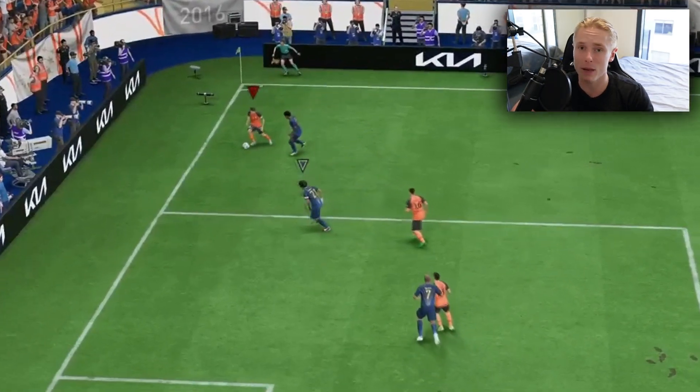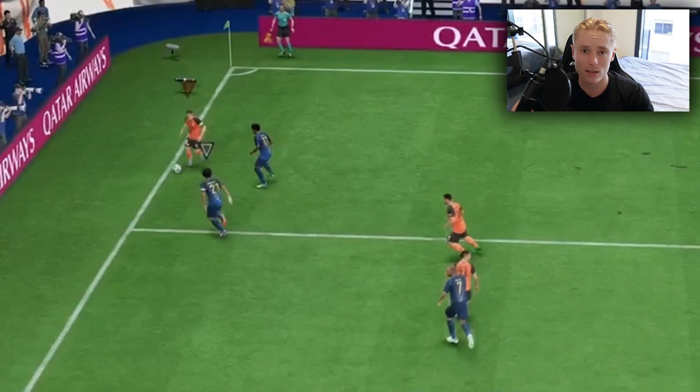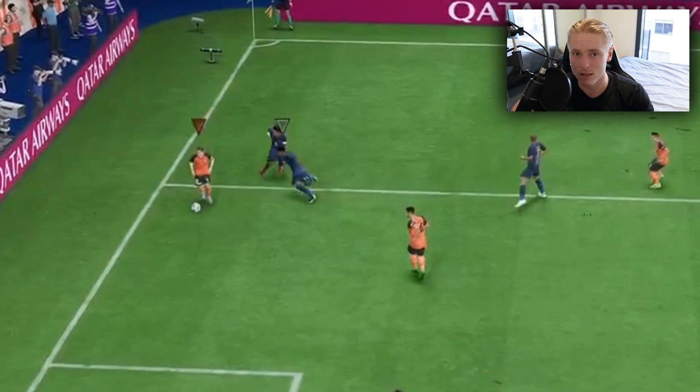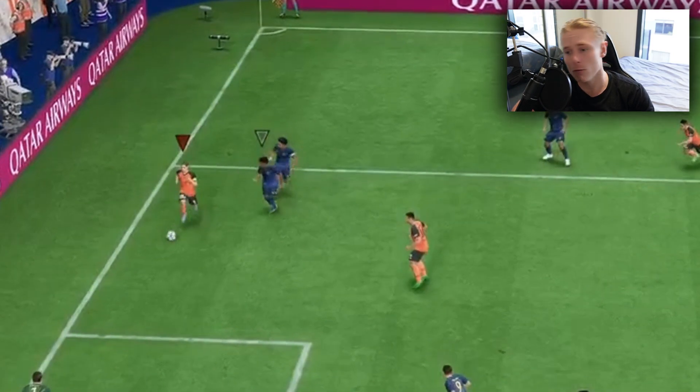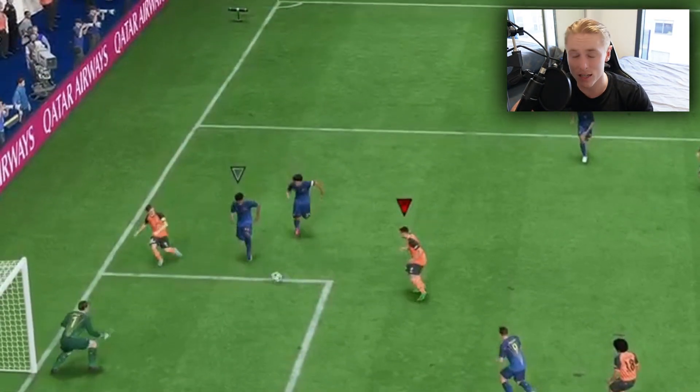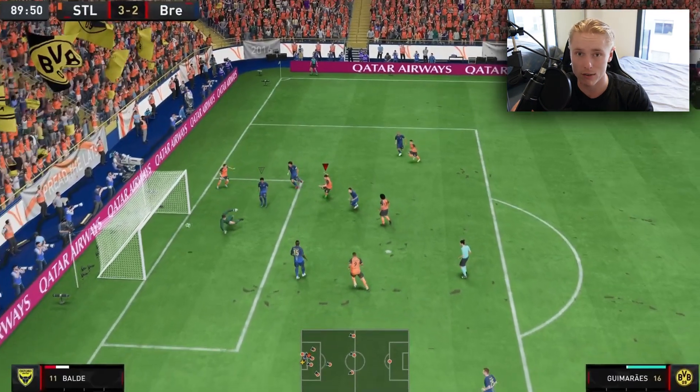But what you can do is just keep dribbling straight, especially if you've dribbled back a few other times. The opponent's going to expect it to happen. But if you just dribble straight — not sprint, but dribble straight — the opponent will come to you, then commit back in the anticipation that you're going to dribble backwards, but you actually continue going straight.